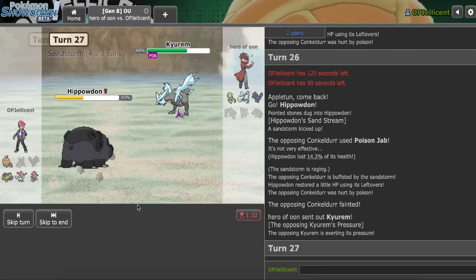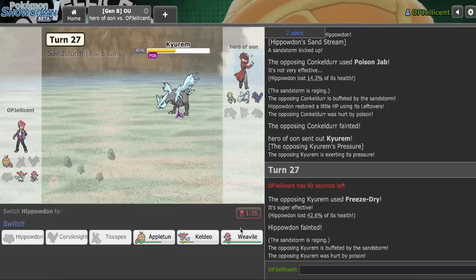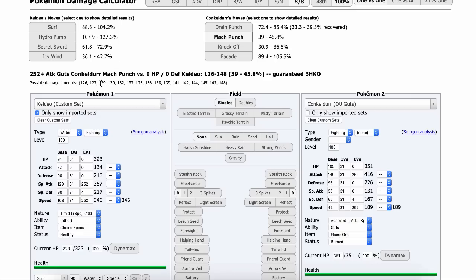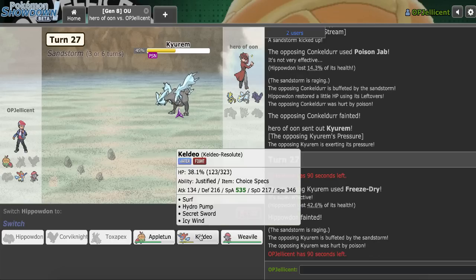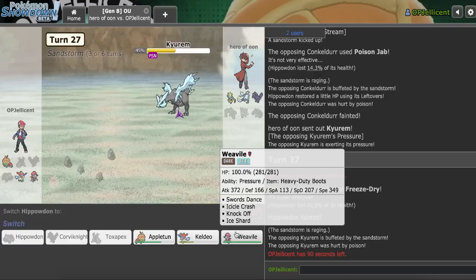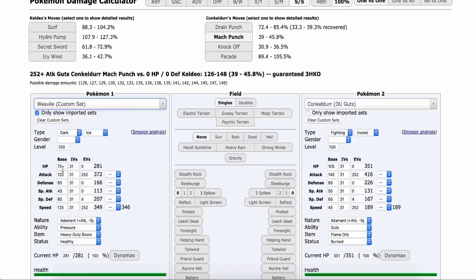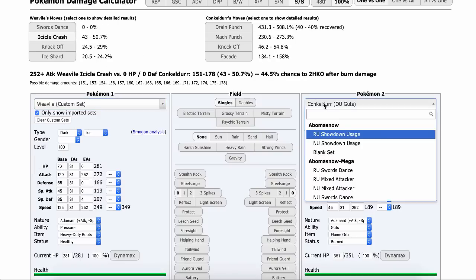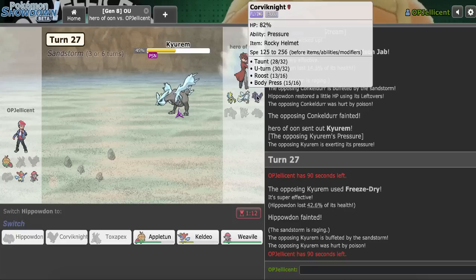Out comes Kyurem. I have to sac either Hippo or Appletun, and I was already trying to sac Hippo, so this is definitely the sac. There's the Freeze Dry. Keldeo's Secret Sword is the play here, or I go Weavile and Knock Off. It does kill every time, right? The problem is they have a SpDef Corviknight just kind of chilling there, wanting to deal with me.